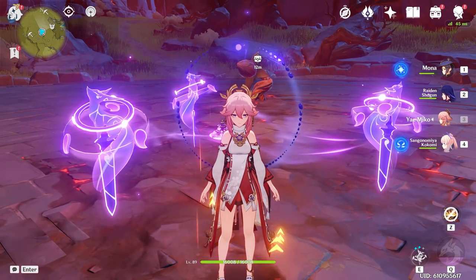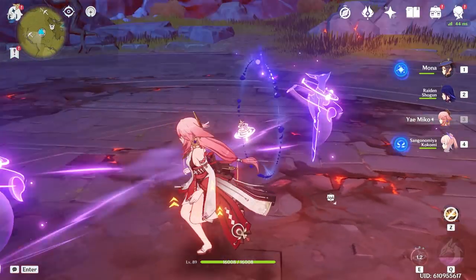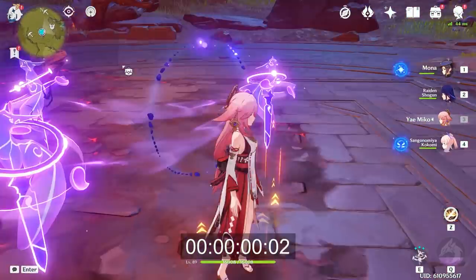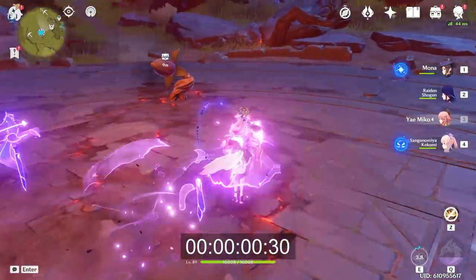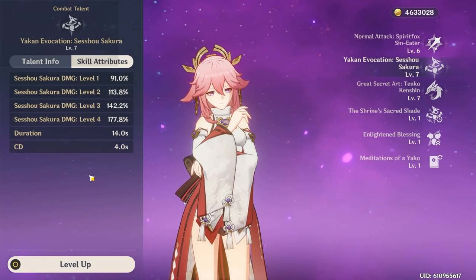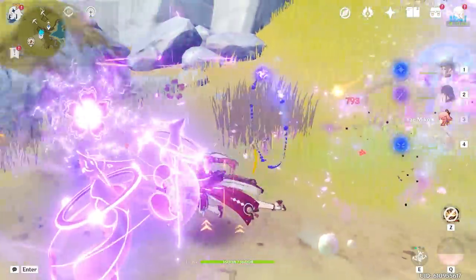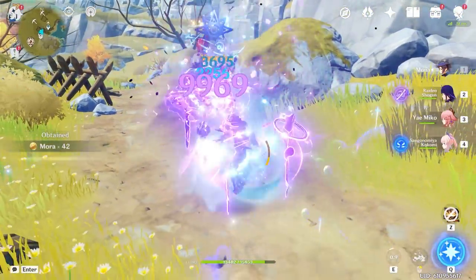The thing about her elemental skill is that it takes a while to get all the totems out — about 2 to 2.5 seconds max in the best case, or around 3 seconds worst case to place them all and switch characters. That turns her 14-second duration into roughly 13 seconds of active totem time. Her totems only generate 5 energy particles, and while you could get more by spacing out your casts, it's not worth the extra time spent on field.